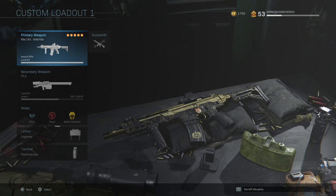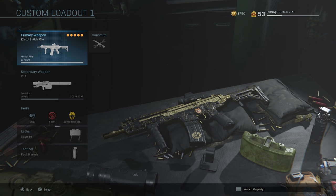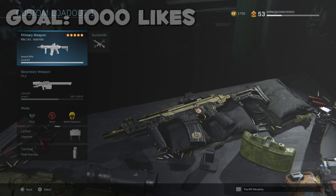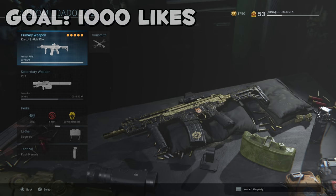In today's video we're covering how to get the gold camo for all the different rifles so you can move on to the next camo called platinum. You'll obviously have to do this for every single weapon to get Damascus. What I'm going to do is focus on how to make sure you can get this gold camo as fast as possible, keeping in mind that it is a grind — it'll take longer than it has in any other Call of Duty.